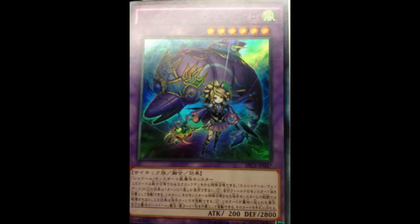For Shekhinaga you have Mathematician as your EARTH target. For Gristle it's a bit harder — you can run Volcanic Shell and pay 500 for another one, or run Fire and Ice Hand, which are a little better now with Cleft because Fire Hand pops a monster, Ice Hand pops a Spell or Trap like Skill Drain or Scout. So Fire Hand is your Gristle target. As for the water fusion, we don't know what it does yet, but if it's good then Ice Hand becomes that target. But WIND...